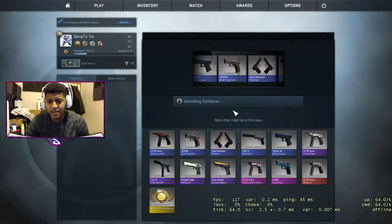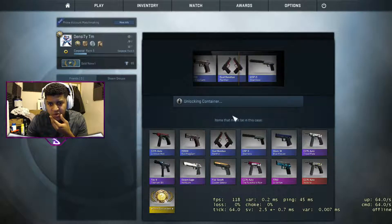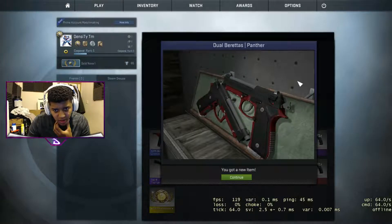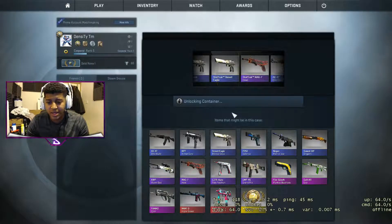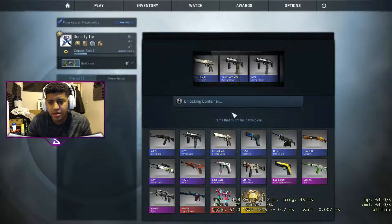After I collected a few, I got dual Berettas. This is the weapon case, right? The Dual Berettas Black Pamphlet actually doesn't look too bad. Got a few Chroma cases, Chroma 2s even — let's see what we can get. If I get something decent, man — a Hyperbeast would be great.